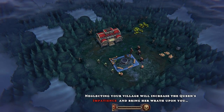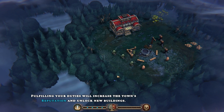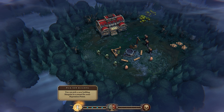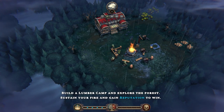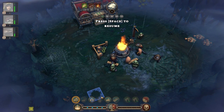Neglecting your village will increase the queen's impatience and bring her wrath upon you. Fulfilling your duties will increase the town's reputation and unlock new buildings. You can pick a new building blueprint from the obsidian library - the queen's envoy says to choose wisely. Let's pick the lumber camp. Press space to resume. Oh, my little workers - they've got tails! We're a furry colony, and I've got little beaver dudes in robes. That's cool.